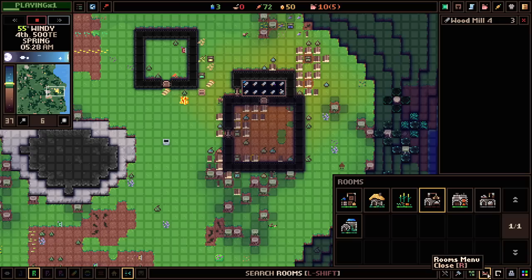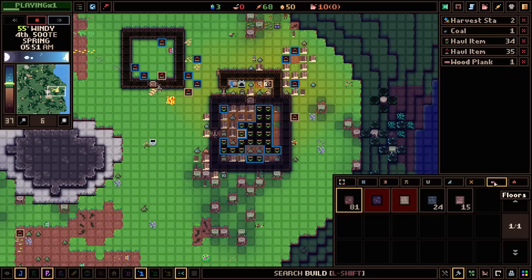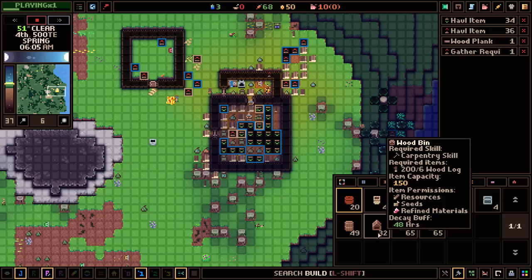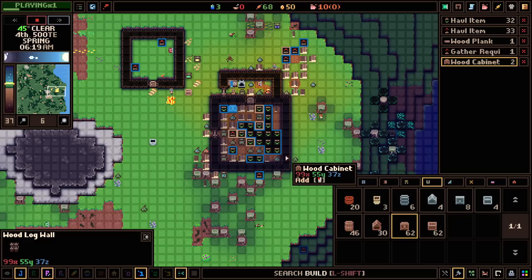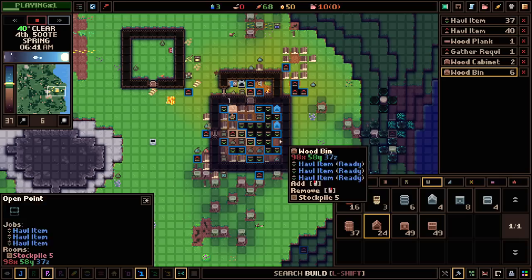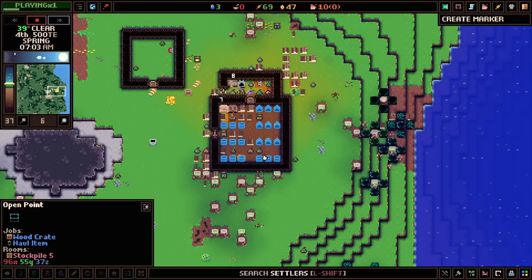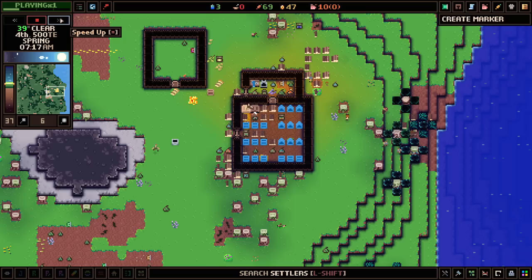The other thing we need to do is set up our stockpile. We go to the rooms menu and designate a stockpile area. This game does have containers, and I highly recommend using them — otherwise your stockpile fills up really quickly. We've got bins for resources, seeds, and refined materials, and cabinets for gear. I'll put in two cabinets for gear and a mix of bins and crates to fill out the rest.